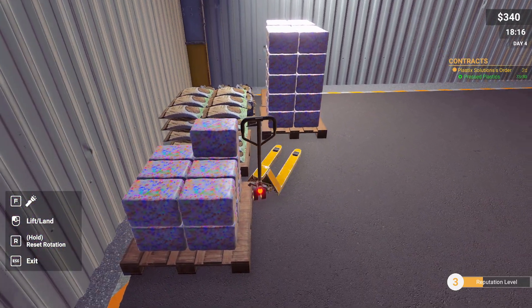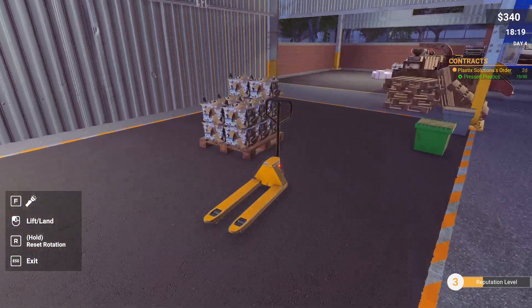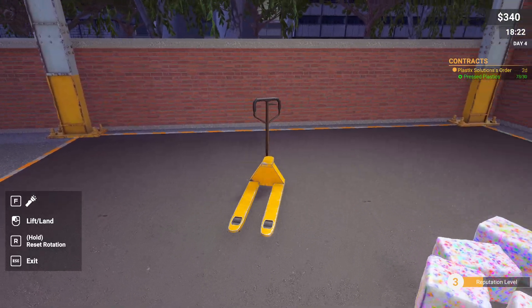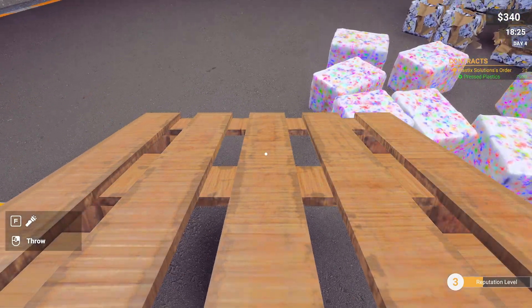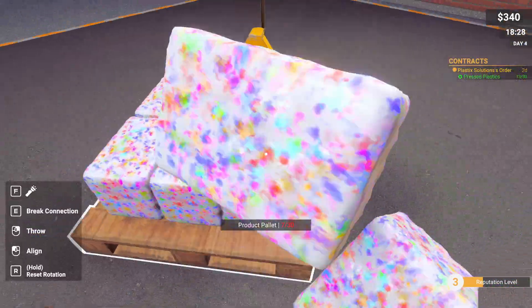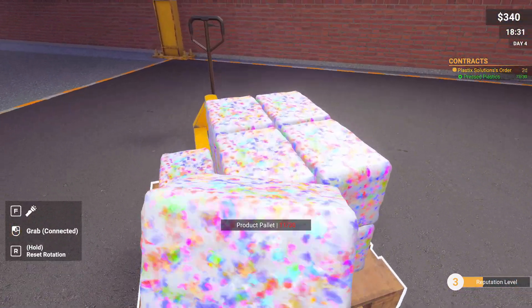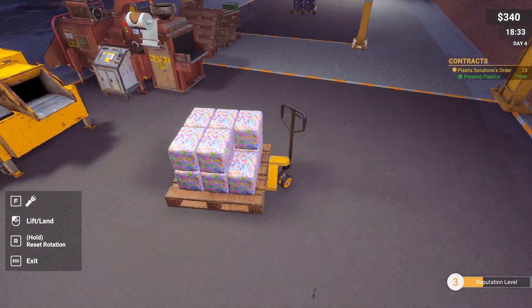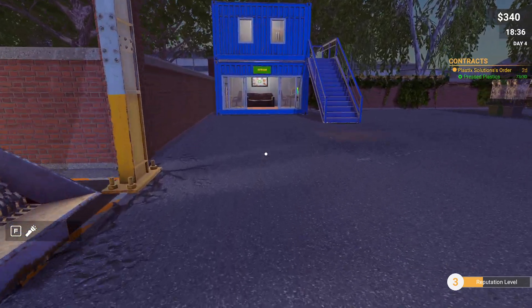We have 73, so we can probably do two contracts. This thing is annoying, I've gotta go around it. Get another one. We have 84 — we can do 84!